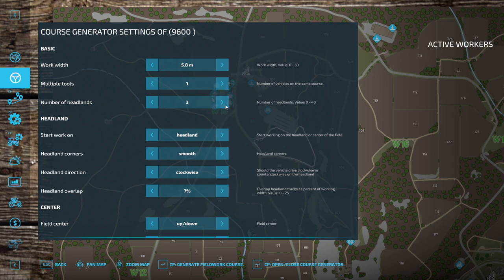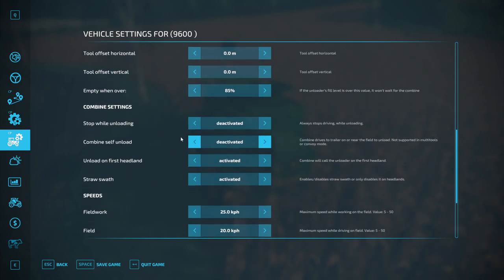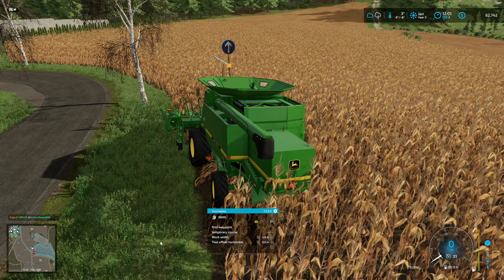We're going to do three headlands and do it smooth. I know we're going to cut some corners but it's going to make the process less chance of getting stuck. I need to go into the settings since it's a new harvester - I don't care about fruit, I don't want that done, I would like it to try to self-unload. This tank will hold the whole field though - it's a big tank, about 11,000 liters. I think we're all good, let's go.